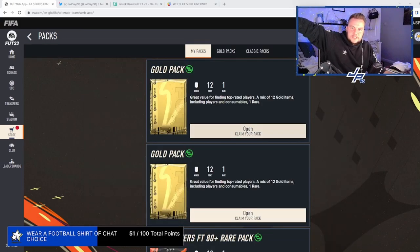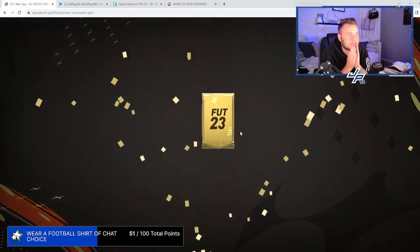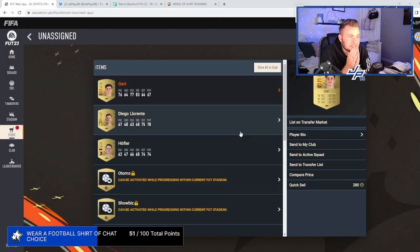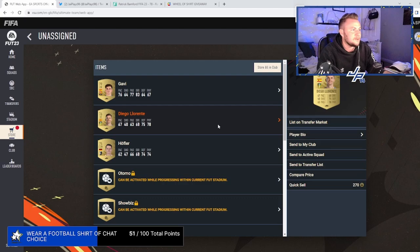First pack of the series — all tradable. Come on, give me something sick. First one — Gabby, chat, he looks half decent. We got a Leeds player in our first pack. We got Diego Laurenti in our first pack. I love that, I freaking love that.